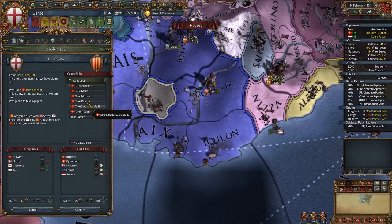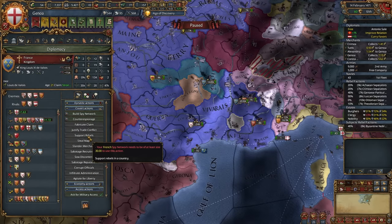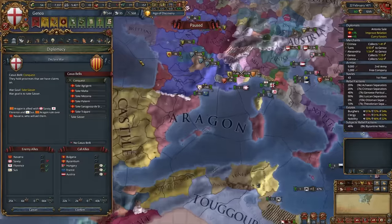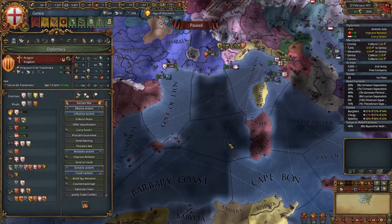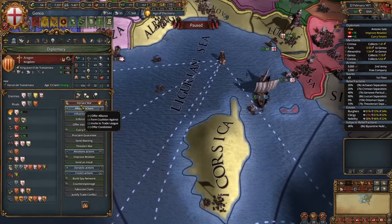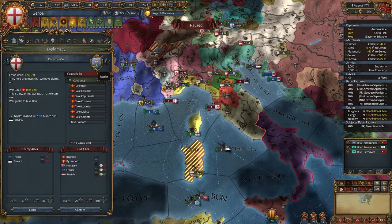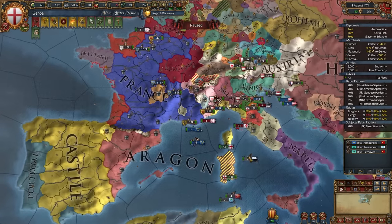France likes Florence but hasn't allied it yet. What I'm going to do is use Favors to Reduce Opinion of Florence — it will stop liking it and we'll be able to declare on Aragon. With France calling in Aragon in another war, no one will join to help Naples, because France is busy. That's the trick to break alliances — they won't actually break it, but they won't join the war until you end your first war.